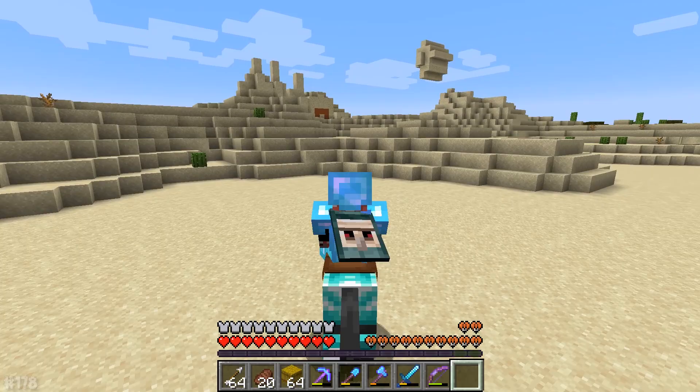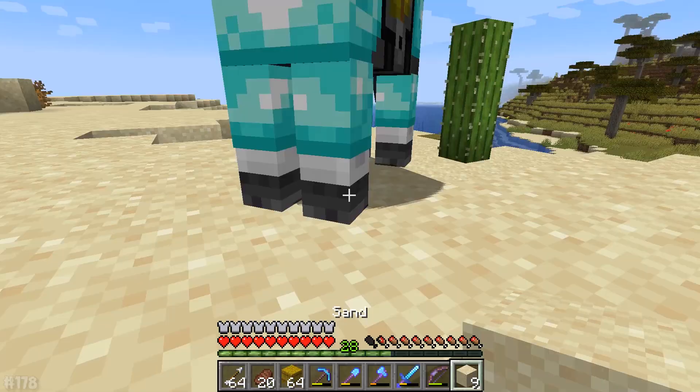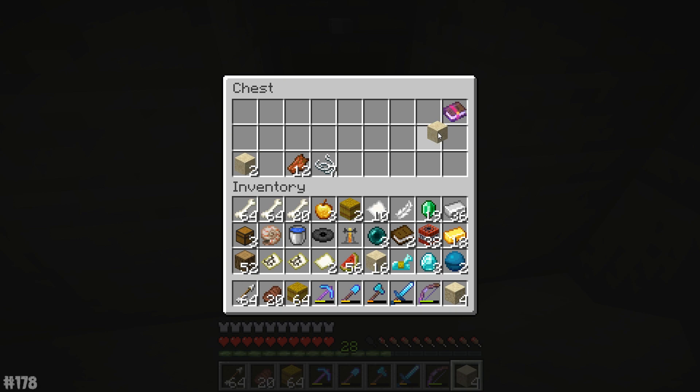We've just been heading north with the Mesa at our right. And there appears to be yet another desert temple! This is fantastic — I love the fact that I can just find these things super easily. The usual standard procedure: horse in hole, go explore, get TNT, get rewarded, and steal everything that's in there. Thorns two — okay, that's kind of cool.